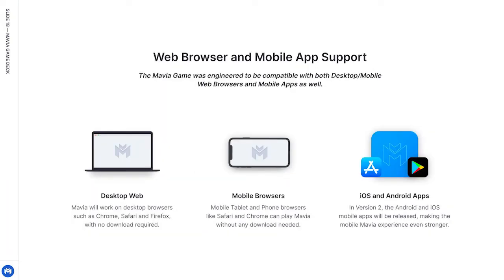Mavia will work on desktop and mobile browsers like Chrome, Safari, and Firefox with no download required. In version 2, the Android and iOS mobile apps will be released, making the mobile Mavia experience even stronger. It's well known in Clash of Clans that you want to use a mobile device like a tablet or phone because it gives you the ability to drop multiple troops. So in version 1, it will likely be best to use the version through Chrome, Safari, or other mobile-supported browsers, and once we get to version 2, this will be much more easily accommodated.